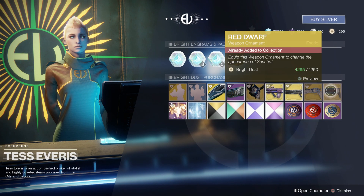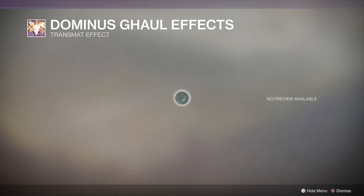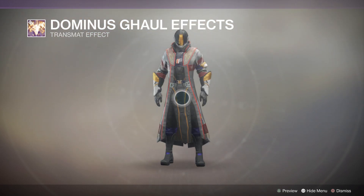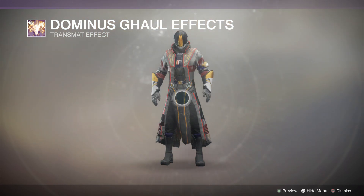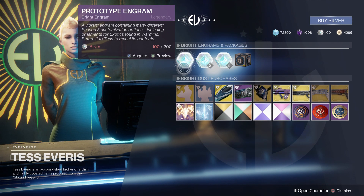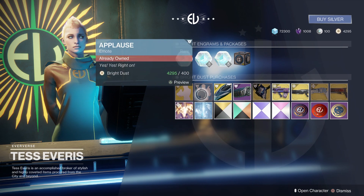The other really cool thing this week is the Dominus Ghaul transmat effect. Previewing it, you kind of have Ghaul ascending down with wings out — it just looks awesome. I picked up one of these and may pick up one or two more depending on what I get from leveling up and prototype engrams, if I get some things I can break down for more bright dust.